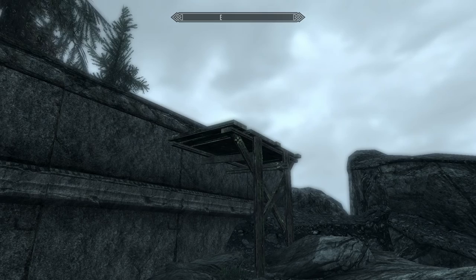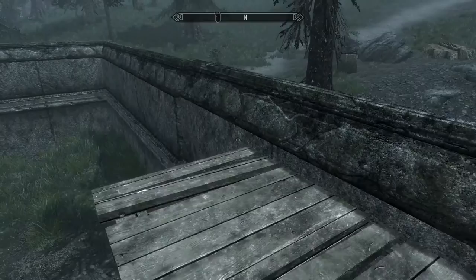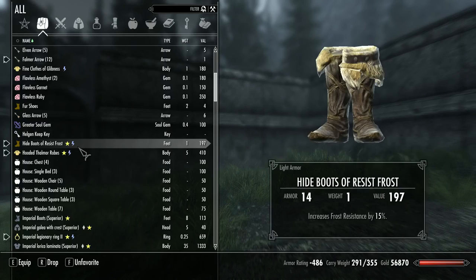I think I determined that the appropriate height would be just below that dark line at the top of the wall, basically where the scaffolding is right now. Yeah, that's fine, that's perfect. And I'm going to want some kind of tower in the corner.